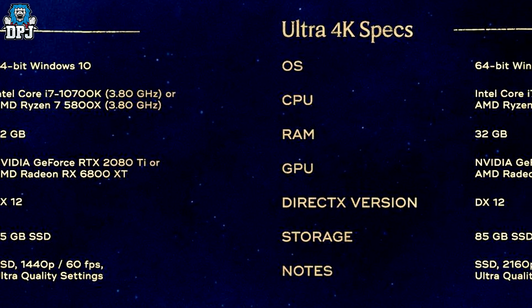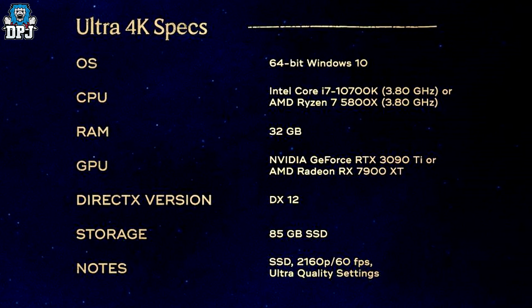For the big boys — ultra 4K specs. OS: Windows 10 64-bit. CPU: Intel Core i7-10700K at 3.8GHz or AMD Ryzen 7 5800X at 3.8GHz. RAM: 32GB. GPU: Nvidia GeForce RTX 3090 Ti or AMD Radeon RX 7900 XT — some serious graphics cards. DirectX: DX12. Storage: 85GB, SSD required. This runs at 2160p at 60 fps on ultra quality settings.